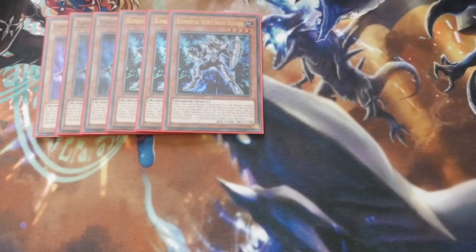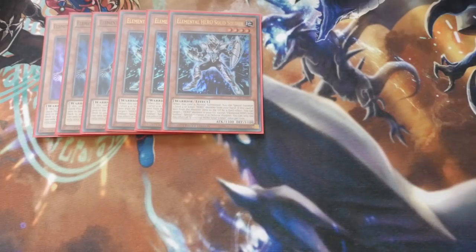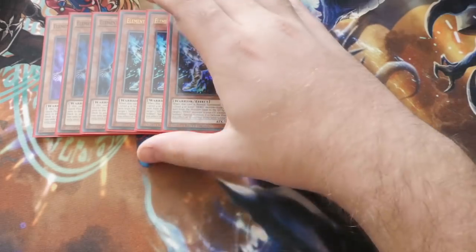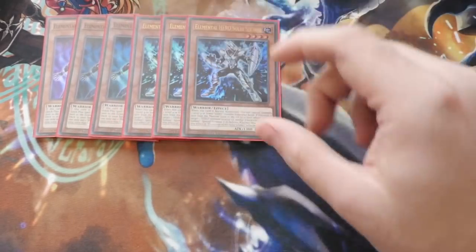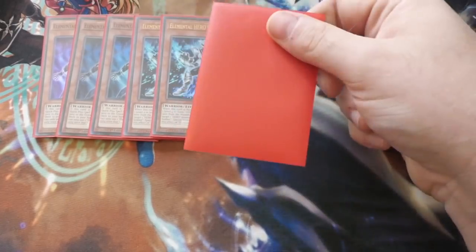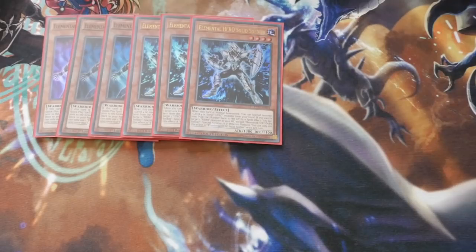We've then got Triple Elemental Hero Solid Soldier — obviously Solid Soldier is very important because it is the Goblinburg of the deck as a Hero. It's an Earth attribute, so when it's sent from the monster zone to the graveyard by spell effect, you take one Hero monster in your graveyard except itself and special summon it in defense position, once per turn. For example, if you use Mask Change and put Shadow Mist in the graveyard with Solid Soldier on board, turn Solid Soldier into Dian, it will revive your Shadow Mist, and Shadow Mist then searches you out another Quick Play spell ready for the next turn.